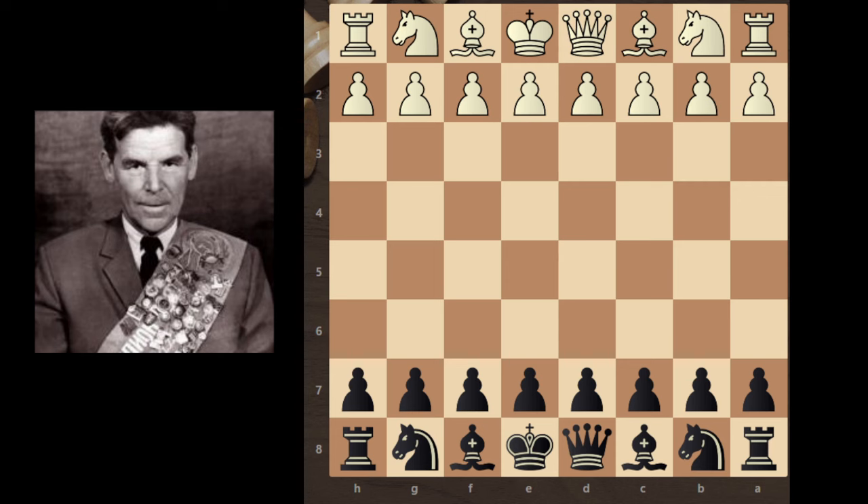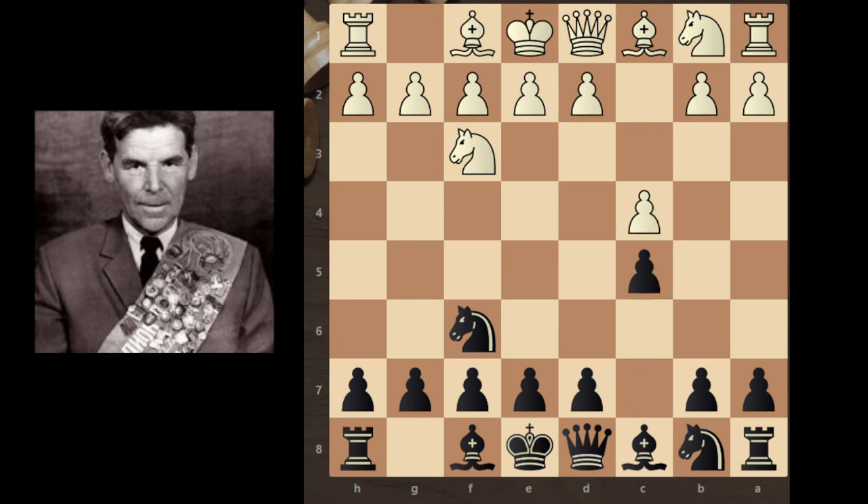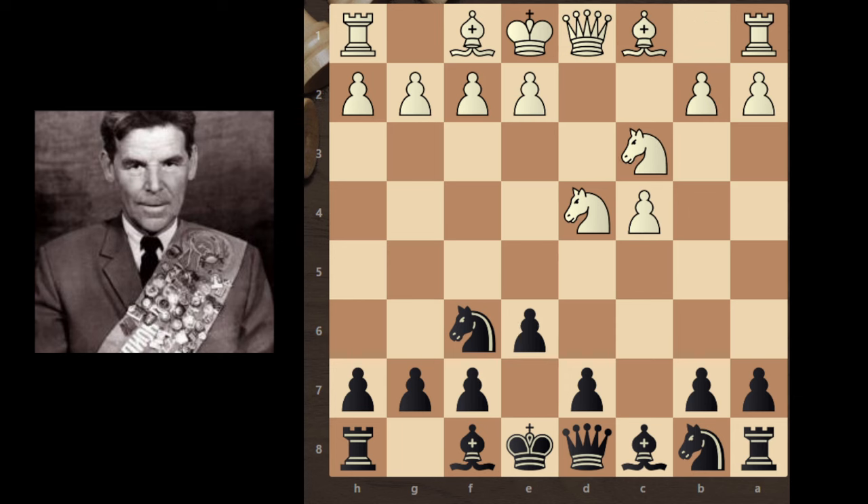And Karasev Vladimir plays with white pieces. So white starts with Nf3, Nf6, c4, c5 — English opening symmetrical variation — d4, cxd4, Nd4, e6, Nc3.